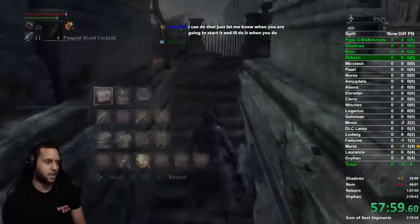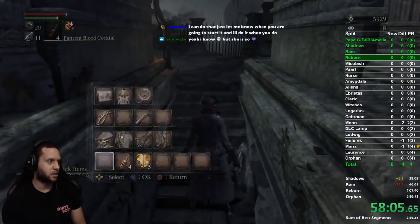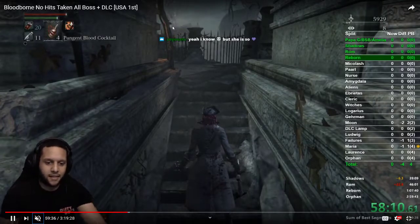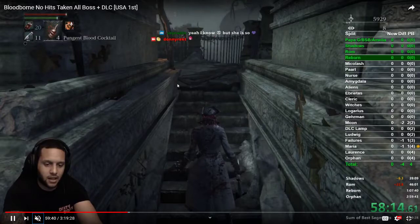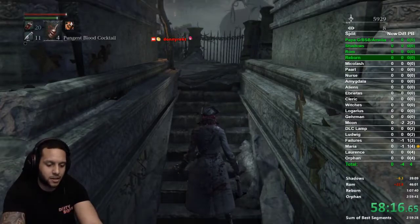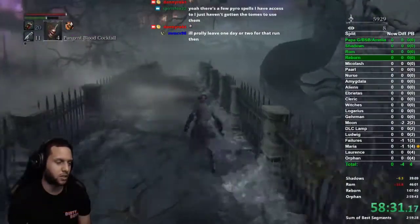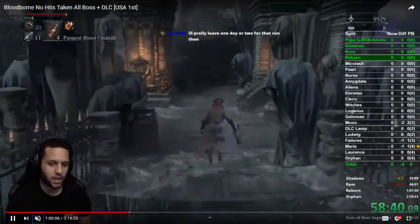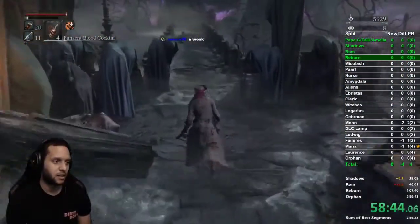Run up the stairs and grab this blue elixir — we'll use it for some upgrade material later. Go right down these stairs because there are two guys on this bridge. The safest way to get by them is to let them path all the way down so you're open to run straight through. Once they get down, just run all the way through and grab the lamp here.